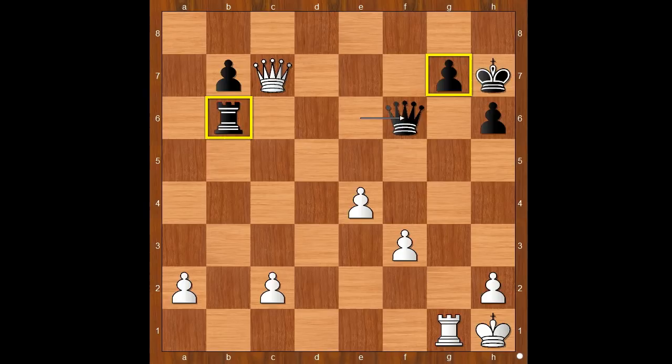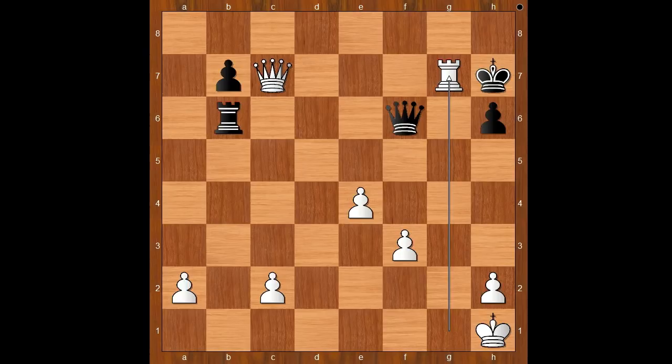She's protecting the pawn on g7 and the rook on b6. Tartakova played — in slow motion — rook takes pawn on g7 check. Queen takes rook, queen takes on b6, and black already resigned. For entertainment purposes I will show you just one line.